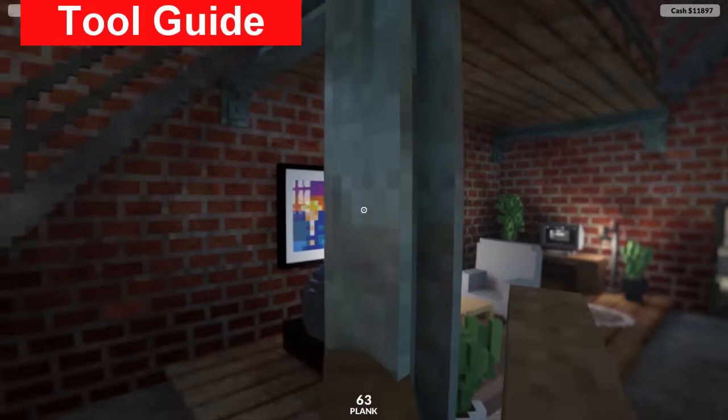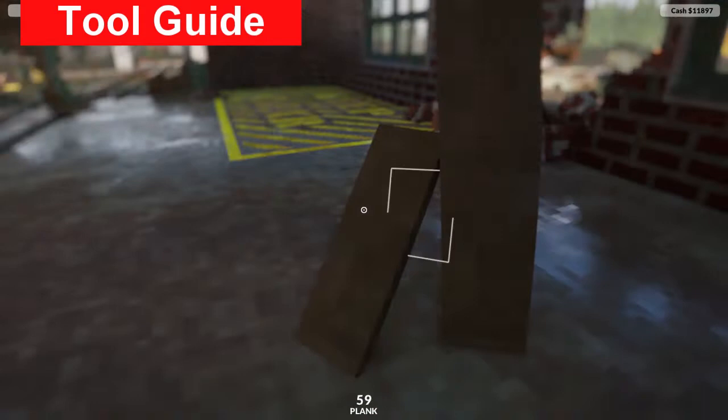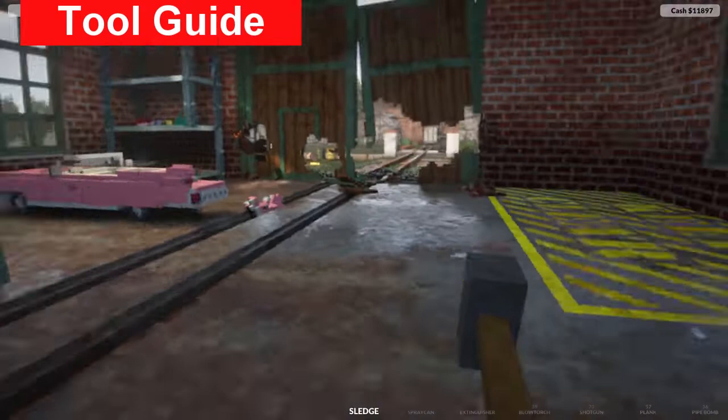Planks have a separate video, but briefly - they can be used to build ramps, ledges, and to connect two objects together. By connecting one plank to an object and then to another object, it will attach them like a rope.